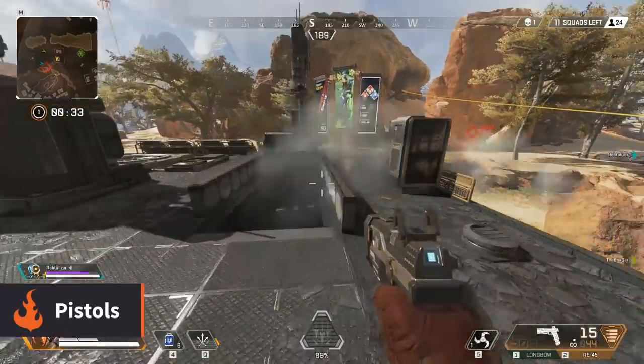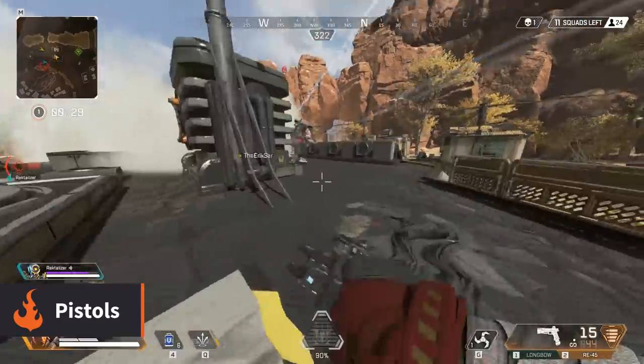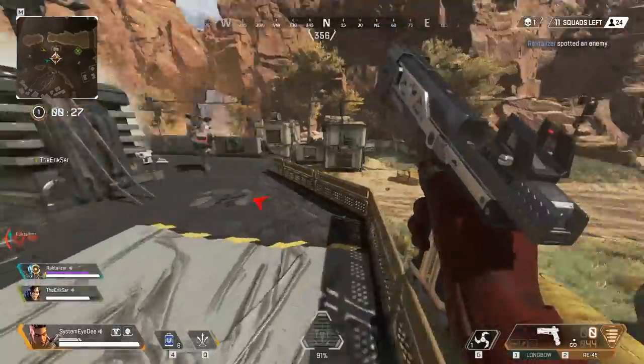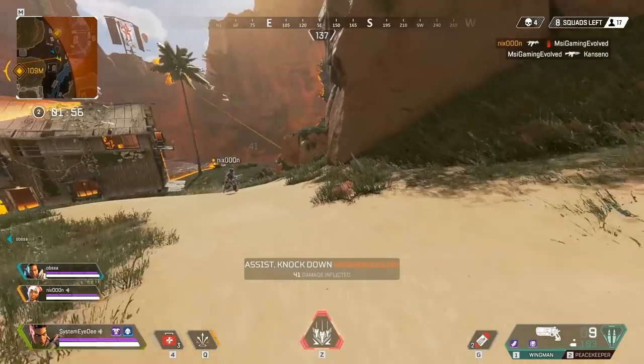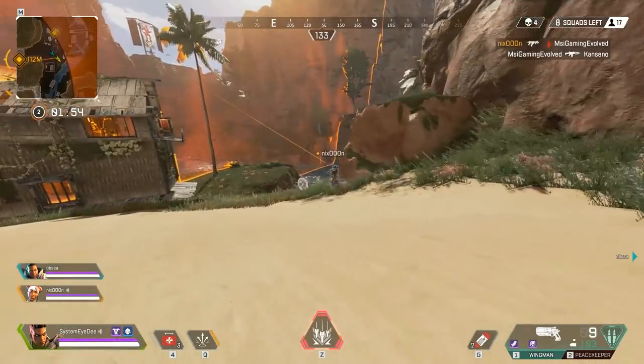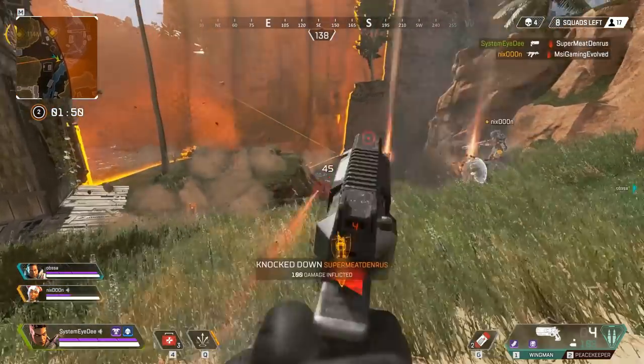As you might imagine the humble pistol is generally going to be outclassed in every way by the other weapons in the game. However hiding amongst these innocent looking guns is the Wingman, a high powered revolver that uses heavy ammo and deals a lot of damage. So just because you see someone holding a handgun, don't assume they're an easy target.